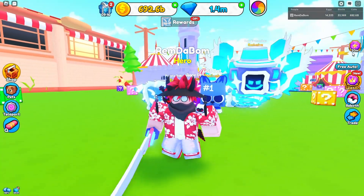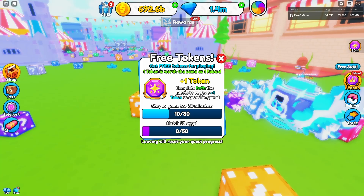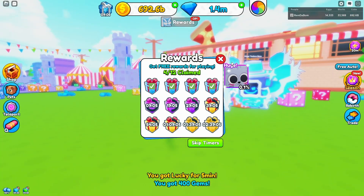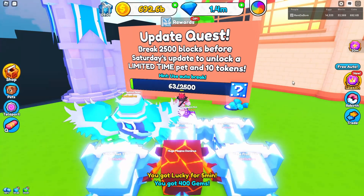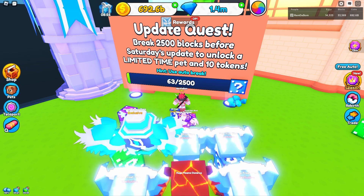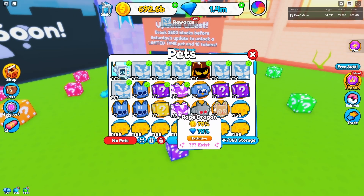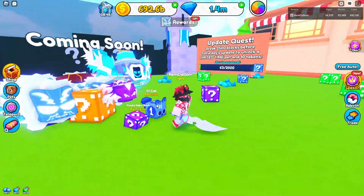They also have a token quest — if you play for 30 minutes and hatch 50 eggs, you get plus one token, and you can complete this an infinite amount of times. Then they have the free gifts, which give you a chance of getting a huge cat. Every update they add this. If you break 2,500 blocks, you get a limited pet and a token amount — this time you get a blue lucky block and 10 tokens. I have the purple baby block and the baby block, so I'm going to try and get that hopefully by the next video.